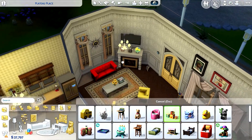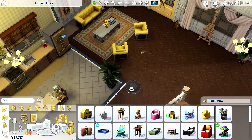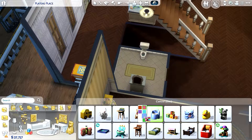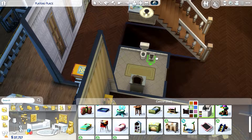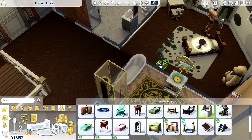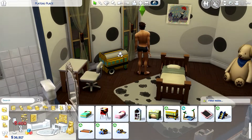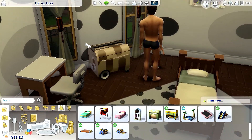We should put the potty downstairs — actually I'm going to put one in the bathroom. We have space. We'll go with this color — put it right here. We'll put one upstairs in your room too. A toy chest — we'll go with this gray and yellow color. That's not black and white so we'll leave it.